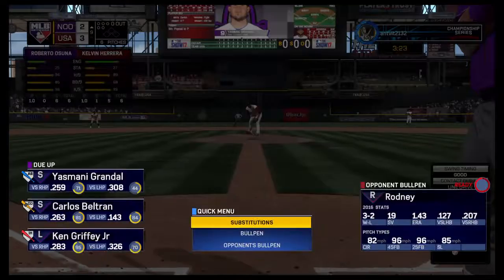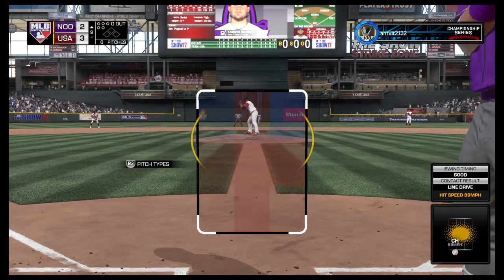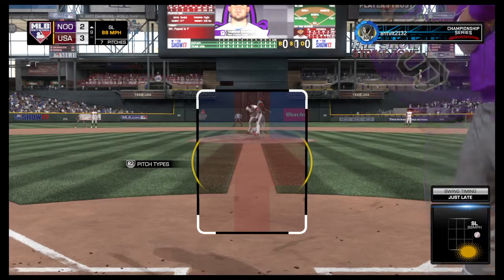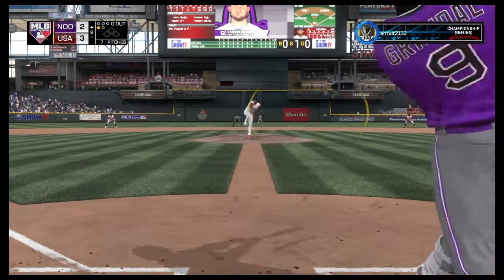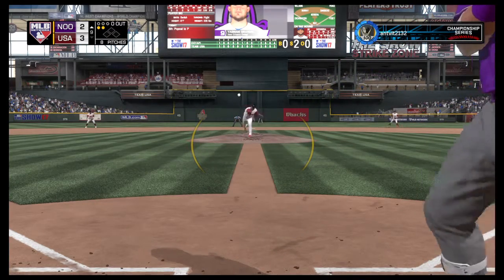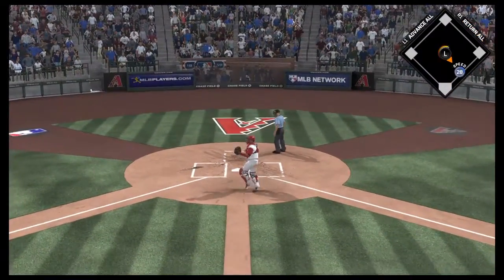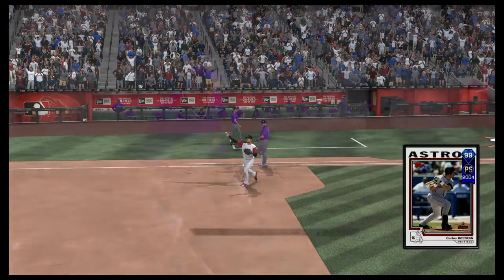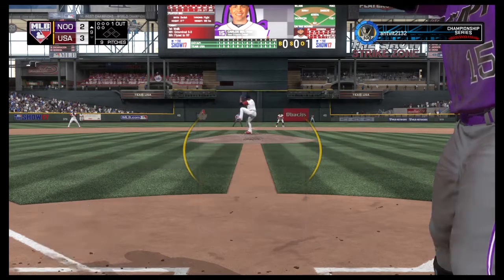Digging in, the switch hitter Yasmani Grandal — he'll try and lead things off here in inning number nine. We kick off the ninth inning with a swinging strike, nothing and one. And that changeup makes him jump — a swing and a miss. Not too often you see a changeup come across at 88 miles an hour on the gun, still effective when you're throwing a fastball in the high 90s though. Throw on to first is in time to get him — that will go down as a strikeout and a 2-to-3 putout for number one.